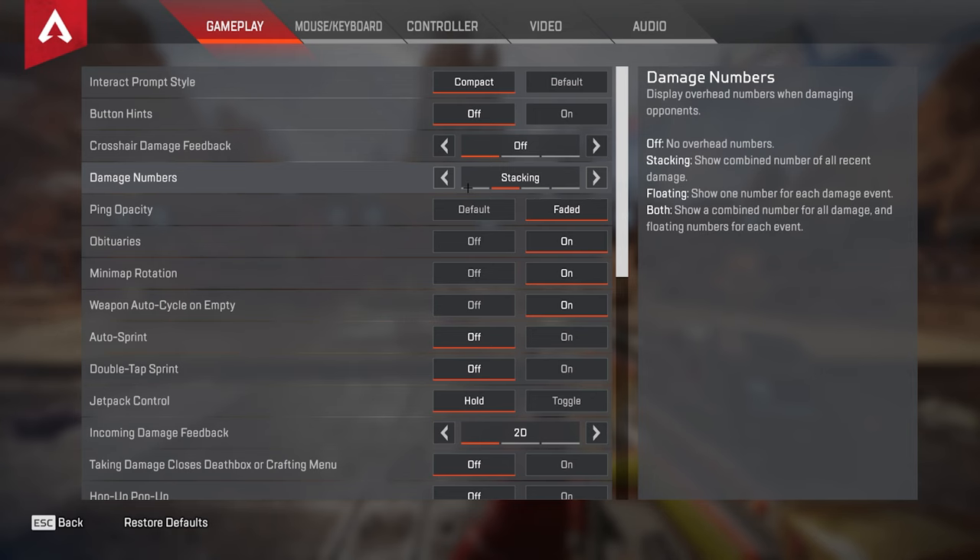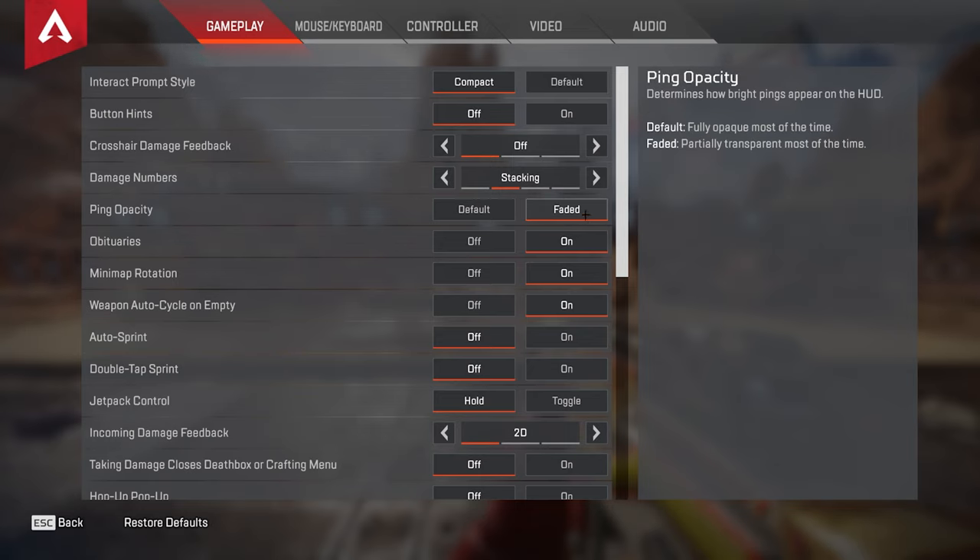For damage numbers, you're going to want stacking. This is honestly personal preference, but I know some people like floating or both. Stacking just makes it a lot less visually cluttering, and it also tells you how much damage you've just done, which is better for comms. Ping opacity you want faded.